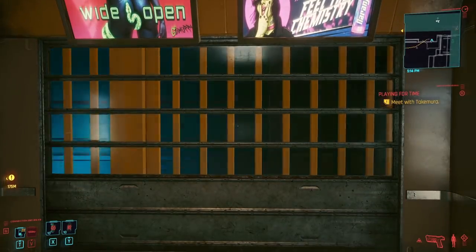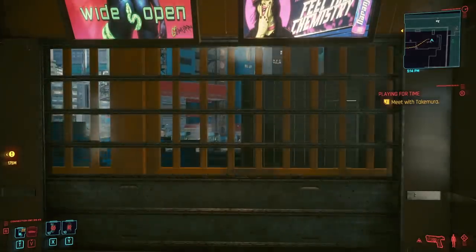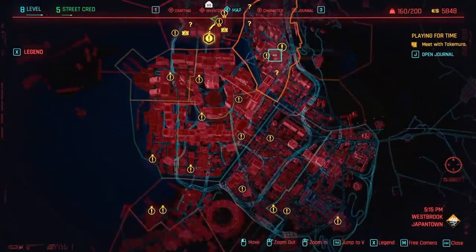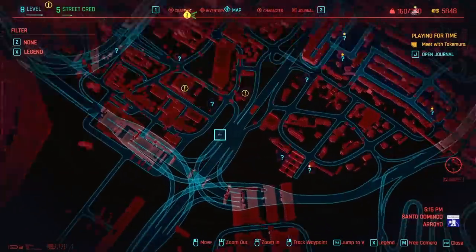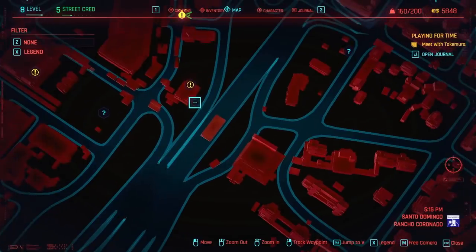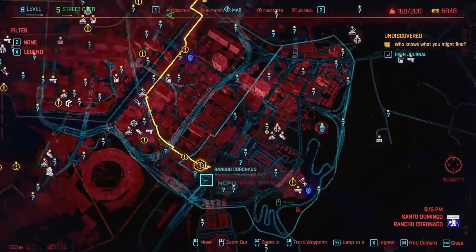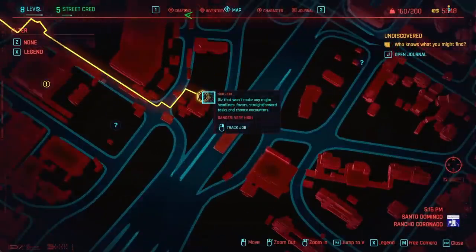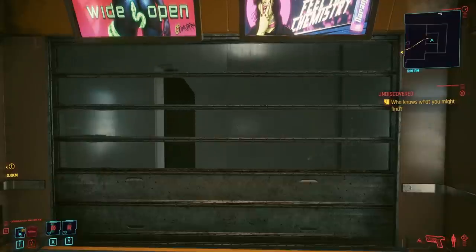The reason why you need to be on Act 2 is because a part of the city is locked until you progress the main story. In Act 1 you're only in this area, but when you reach Act 2 you unlock all of this southern area. We need to go to exactly right here — the eastern part of the city, this big highway junction, and just north of it, this side job. If you've been following the main quest, you might realize at this point that you don't have a vehicle.